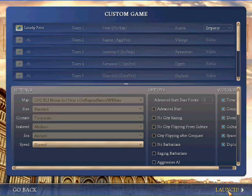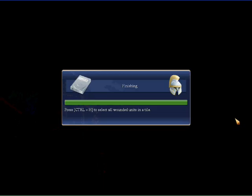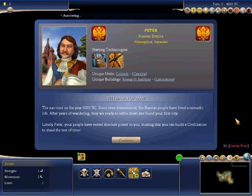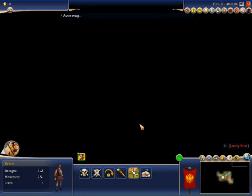Let's play Lonely Hearts Club. So basically we start out on our own island and we are not going to be meeting any computers until optics at the soonest, unless we tank our economy really horribly and they meet us first. Let's begin.